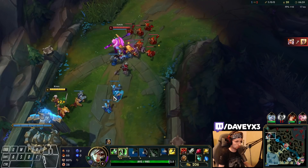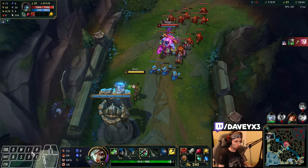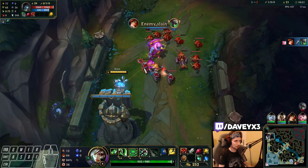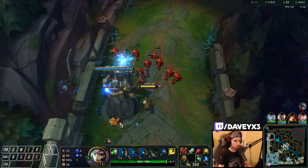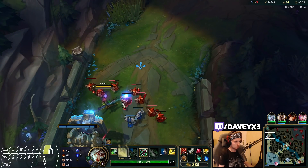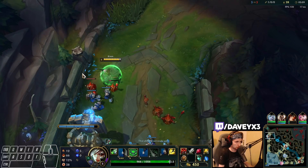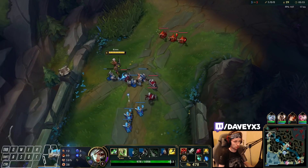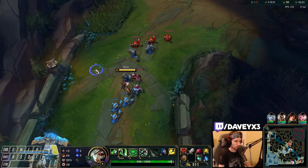If you get hit by these you can proc the Bone Plating. The most important thing right now is that as long as the wave is stacked up like this, you definitely don't want to get caught inside his wall and you don't want to trade him. We're going to start trading him again when the wave stacks up.